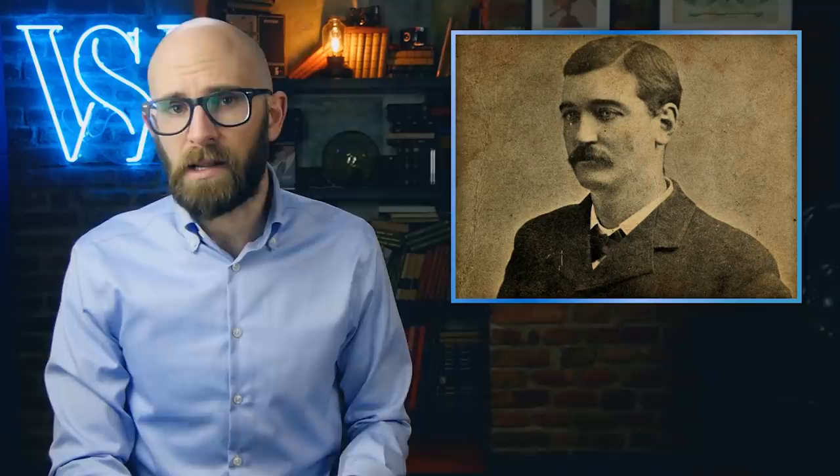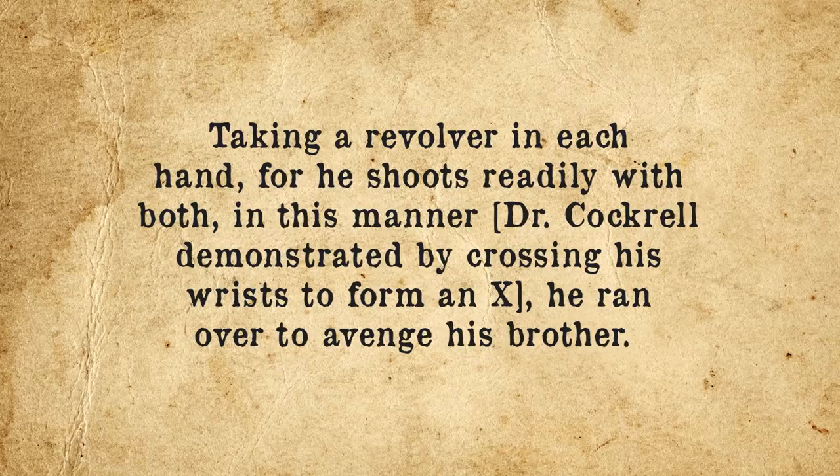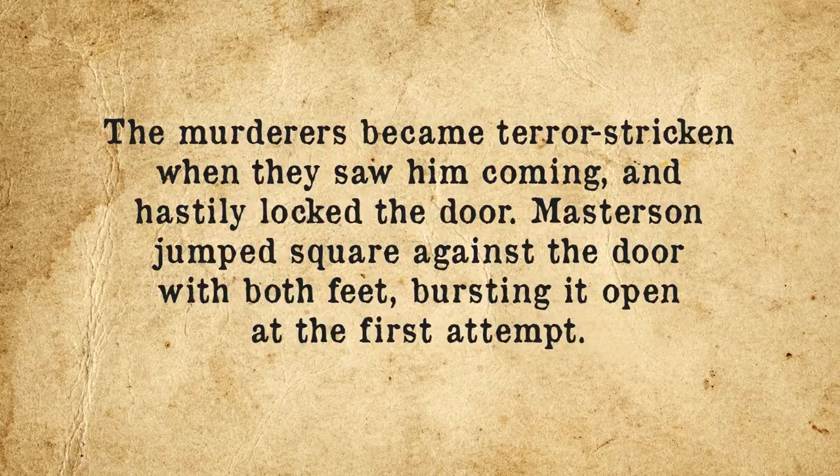Another account of dual wielding can be found in a report of the exploits of lawman Bat Masterson, as recounted by one Dr. W.S. Cockrell: "W.B. Masterson shot seven men dead within a few minutes. While in a frontier town, news was brought to him that his brother had been killed by a squad of ruffians just across the street. Taking a revolver in each hand — for he shoots readily with both of them — in this manner, Dr. Cockrell demonstrated this by crossing his wrists to form an X, he ran over to avenge his brother. The murderers became terror-stricken when they saw him coming, and hastily locked the door. Masterson jumped square against the door with both feet, bursting it open at the first attempt. Then he sprang inside, firing immediately right and left. Four dropped dead in a shorter time than it requires to tell it."